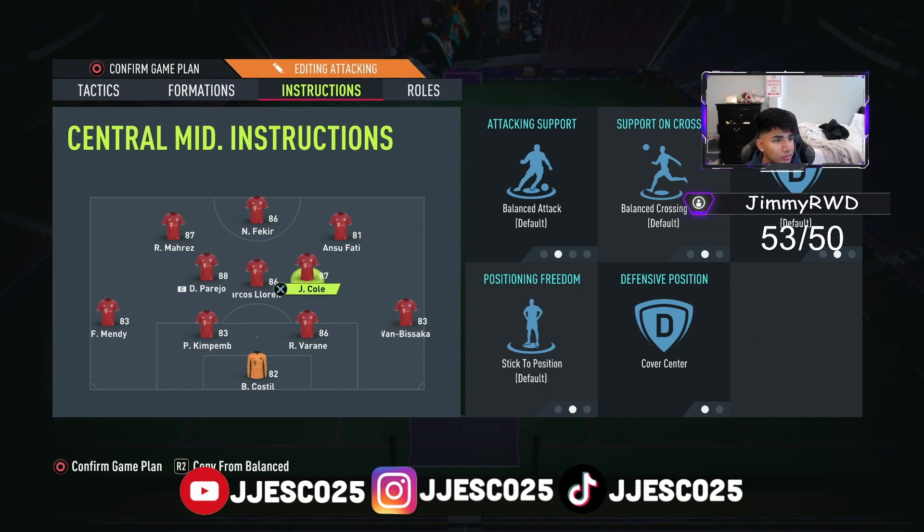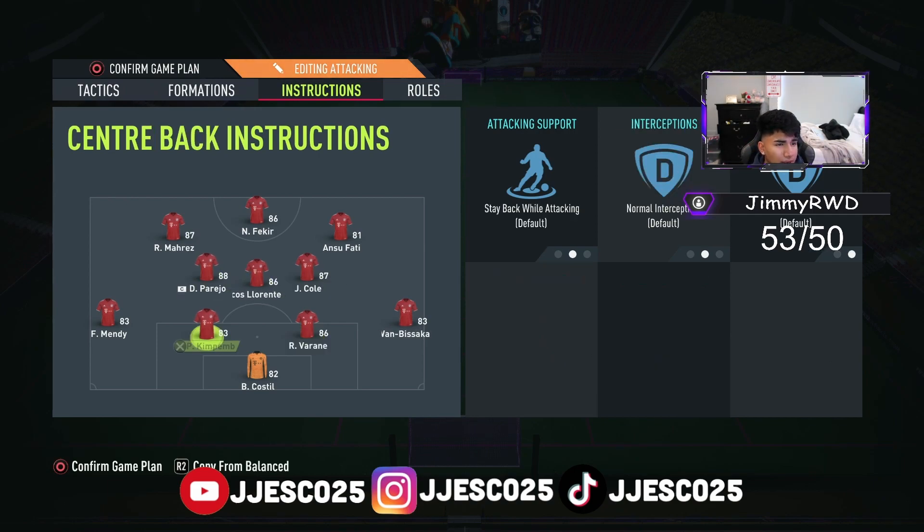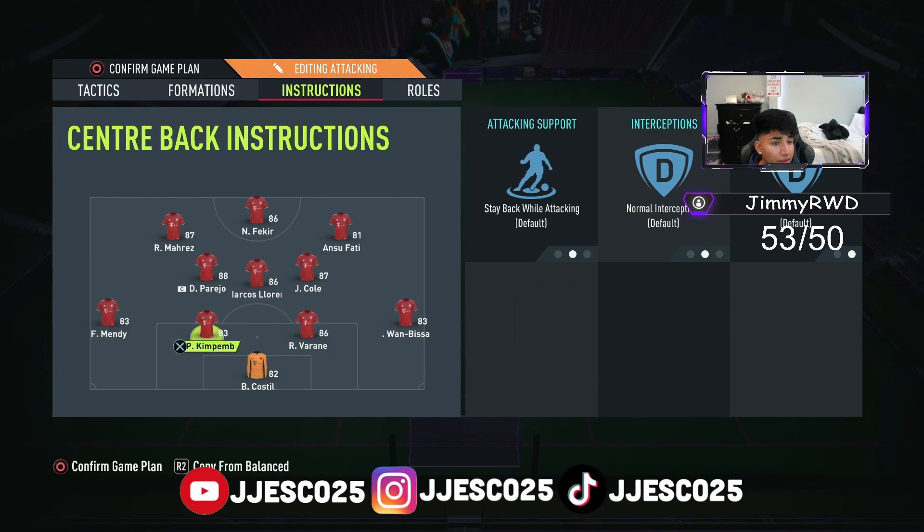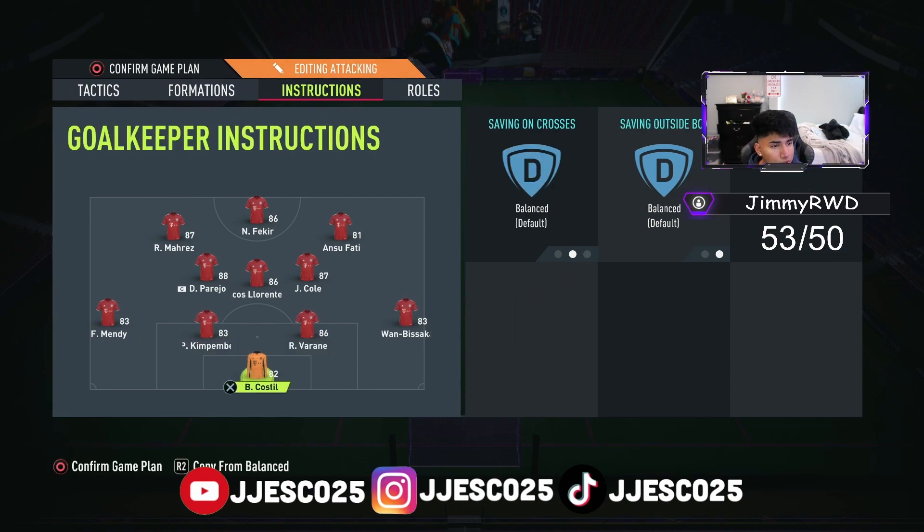The left center mid and right center mid are going to be balanced and cover center. Your CDM — that solid CDM — goes right in the center: stay back while attacking and cover center. This time your left back and right back are going to have overlap as well. Center backs stay the same and your goalie of course stays the same.